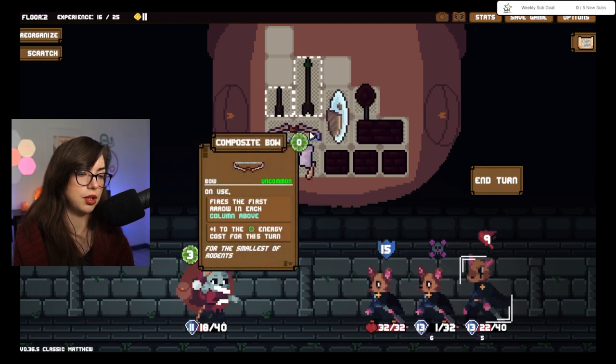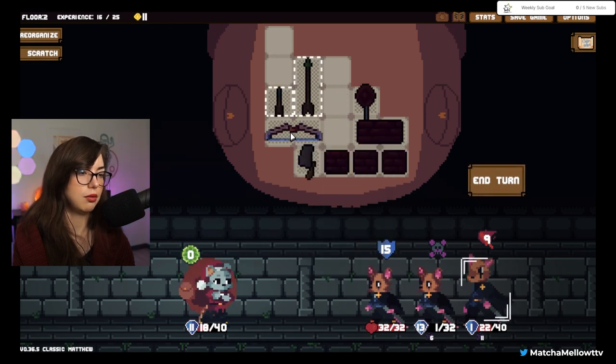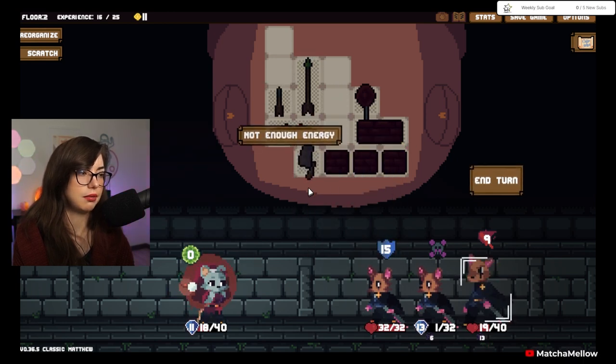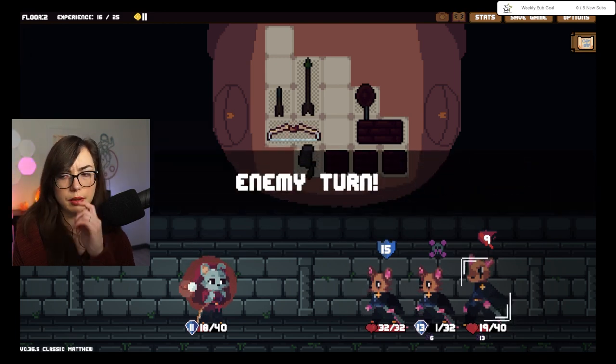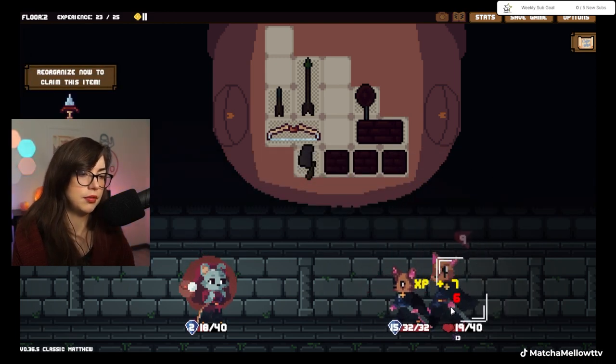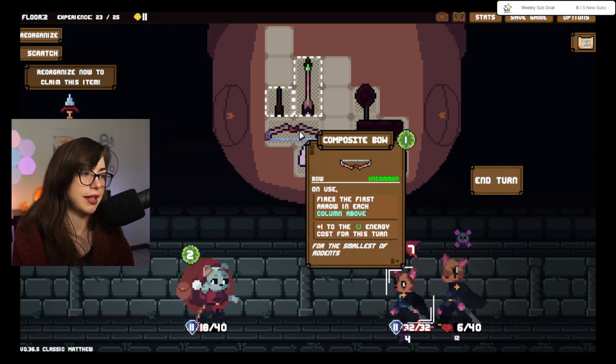I should be able to... we'll see. I don't really need to do this, but this is why we have consumables. So I did use all my energy there. He's gonna die next turn, which is good. Then it'll be just the normal stuff with this guy.